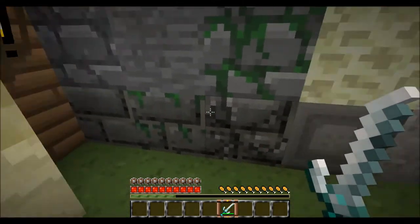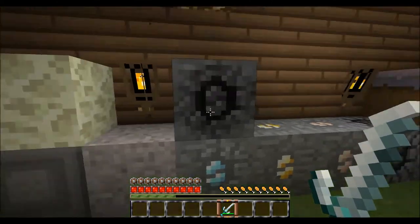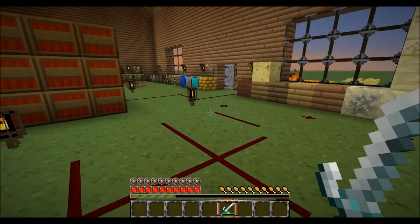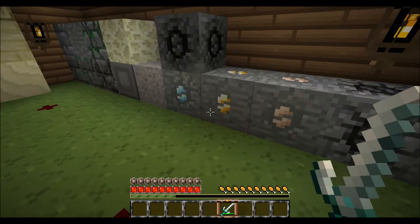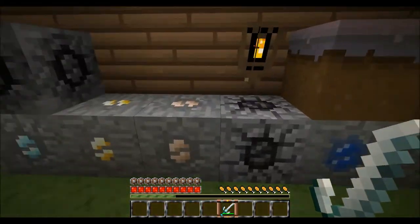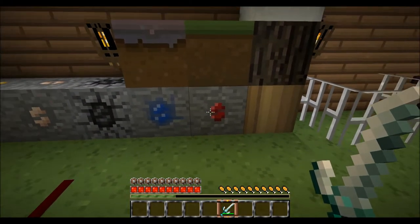And these are your four stone bricks. Sorry, I can't count. So, gravel. This is bedrock. Diamond. Gold. Iron. I think it's haunting me — I swear I just heard a meow. Oh, it's outside. Okay, that's good. Did I leave the door open? No. And this is our coal, lapis, and redstone.